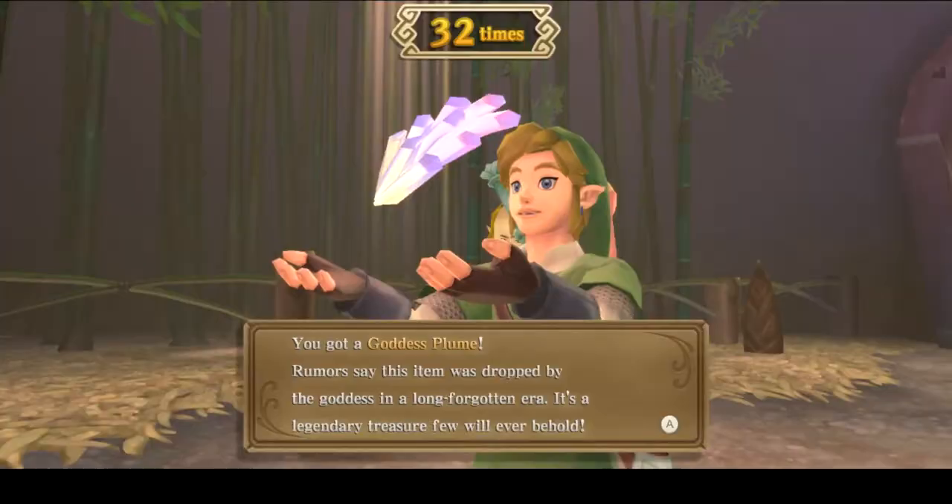When you get 28 or more swings, you'll get one of three items: a Goddess Plume, a Golden Skull, or a Blue Bird Feather. These are all worth 100 rupees when sold.